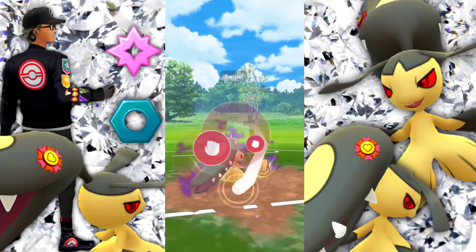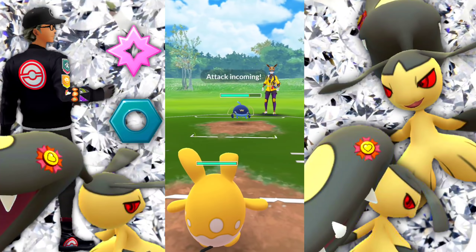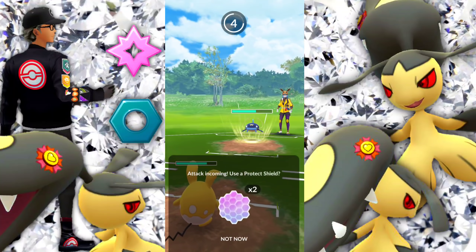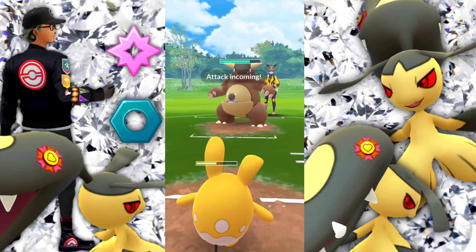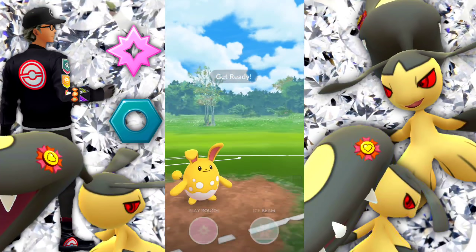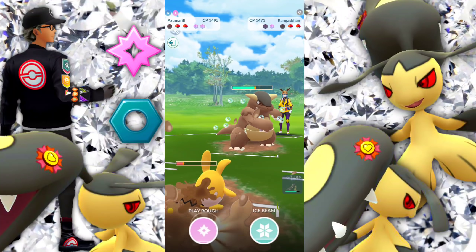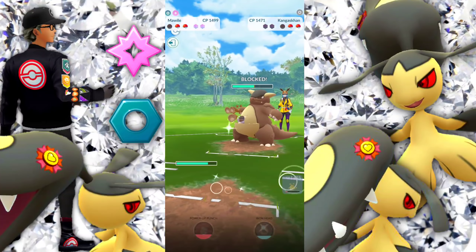They're coming back with a Whiscash. I'm thinking, how am I going to pull this off with the Kangaskhan over there? As soon as we swap, they're going to swap too. We go ahead and catch this with our Azumarill, preserving our shields. This battle is actually going to be pretty interesting because we hold onto our shields until literally the bitter end. They bring in Kangaskhan — we know Power Punch, we know Crunch, could have had Outrage, but it's resisted. Getting a shield out of them — the first one. Going for Play Rough now; definitely want to get that STAB, want to do more damage. They shield it too.